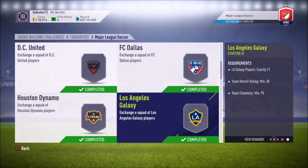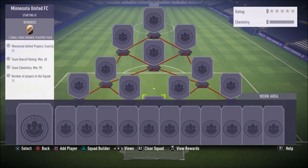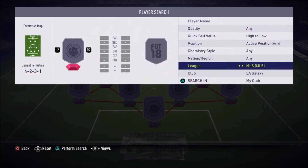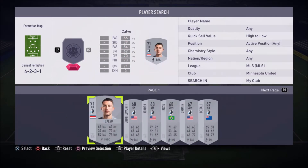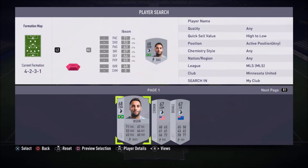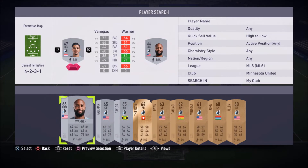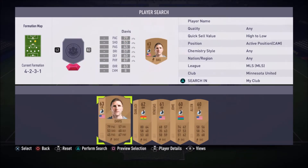If you want to see those solutions, check back for the day number one video. Day number two we're gonna take a look at Minnesota United FC first. Looks like they have a 65 overall team rating — not too bad. They don't have any gold players, it's all silvers and bronzes. I want to save that Kevin Molino if I can because he's a very good card — I actually used him in a tournament and he was a beast, hanging in there with the top guys.